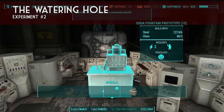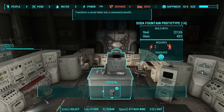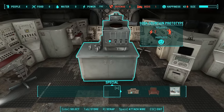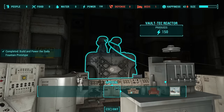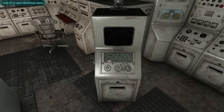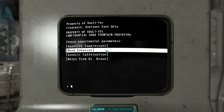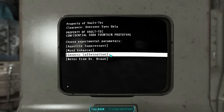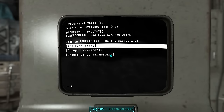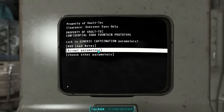The next is the Watering Hole, and the overseer asks you to build this soda fountain prototype and power it up. Like with the other experiment, we can select the terminal to choose which experiment we want to run. We have appetite suppressant, mood enhancer, and generic caffeination. That sounds probably the most harmless. Let's read the notes — we find out this experiment is just caffeine. I love this last line: 'I must admit, it's refreshing. God, I hate Ted.' It's pretty good. Let's try generic caffeination and see what happens.